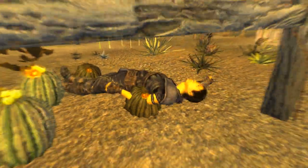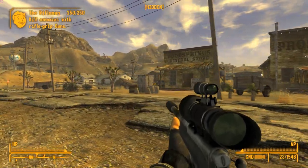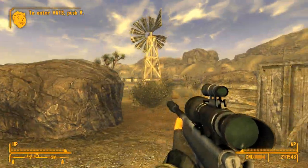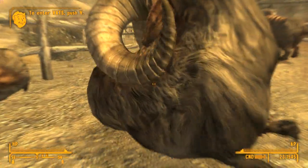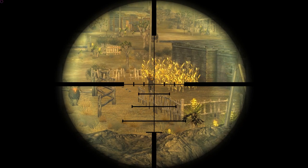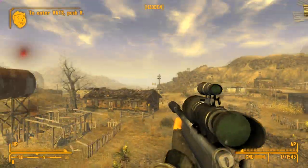There's no way that's not going to kill him. So we're in Goodsprings now, kicking some ass with this gun. Took your head off! So it's pretty much one-shotting everything — Victor's down in one shot.